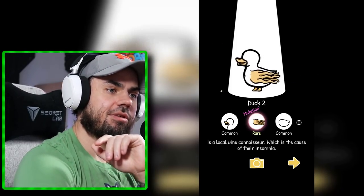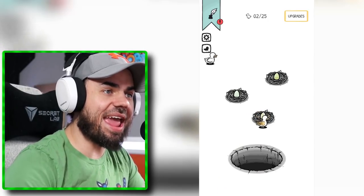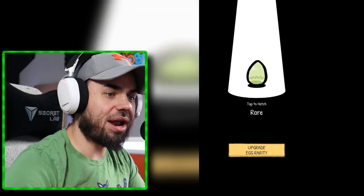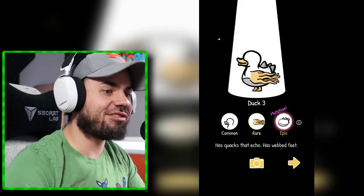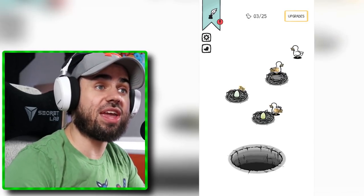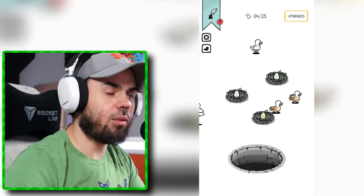Wait, what is this? It's a local wine connoisseur. Wait, there's so many eggs. Hatch it. Why would I upgrade egg rarity? Wait, this one has a spiky butt. Has quacks that echo. Has webbed feet. Ducks do have webbed feet. Oh, I can pick him up. I'm going to put him in a hole.